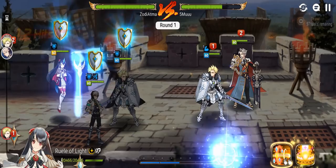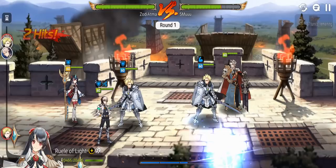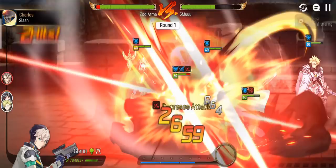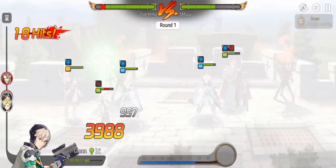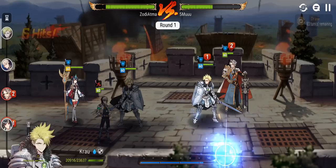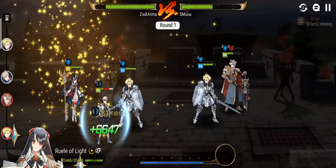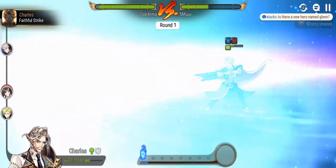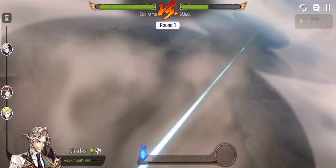I'll just be real — if that was a tanky counter-set Arbiter Vildred, he would have survived. We got lucky it was a damage build. He's taking lots of damage. I probably want to increase my Glenn's damage output and maybe lower his speed. The greater attack buff lasts for two turns — not bad.